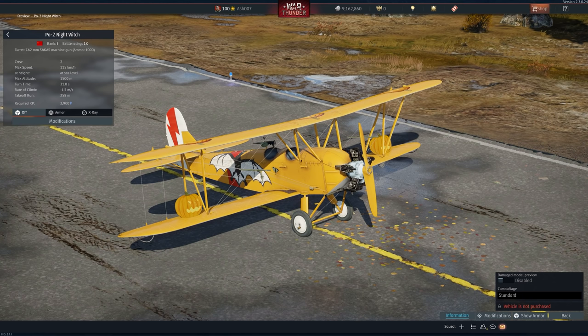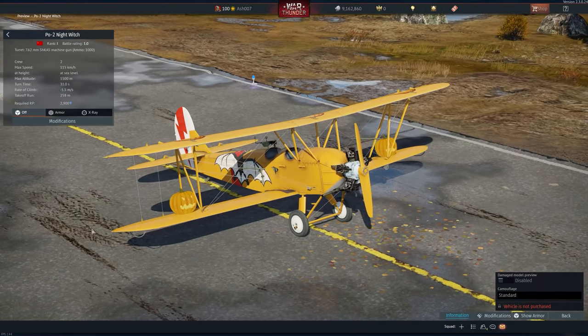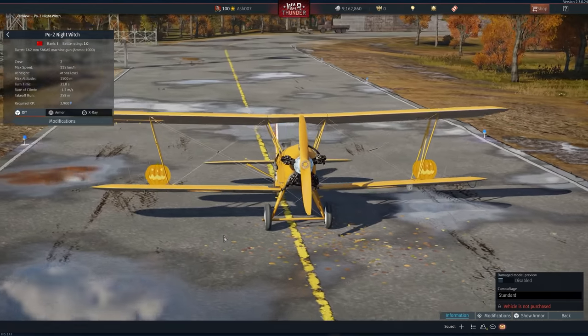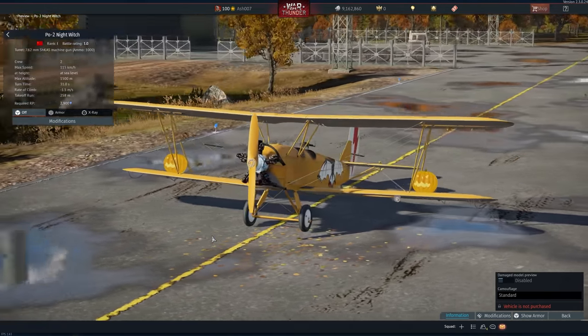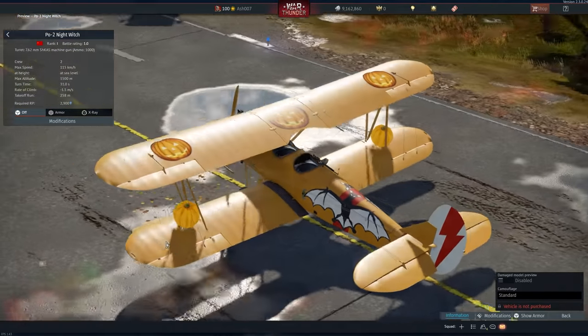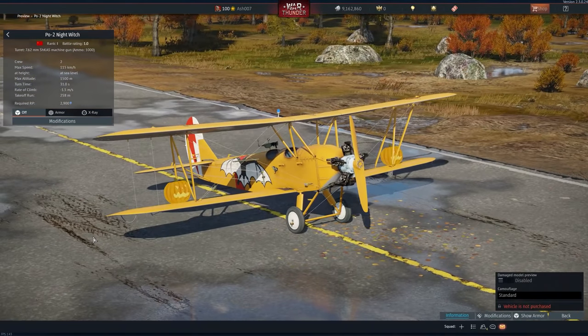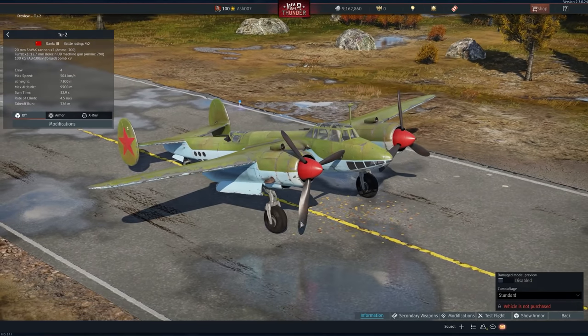Everyone loves a Po-2 — this is the night witch Po-2. It's rank 1, battle rating 1.0, with a crew of two and a max speed of 115 km/h. This was used primarily as an event vehicle — it was added in 2016 for the Halloween event where you could earn this Po-2 as well as some pumpkins and unique decals. There are no modifications — it is just a weirdly wonderful, very striking pumpkin-flavored Po-2 with two jack-o-lanterns on the wings.